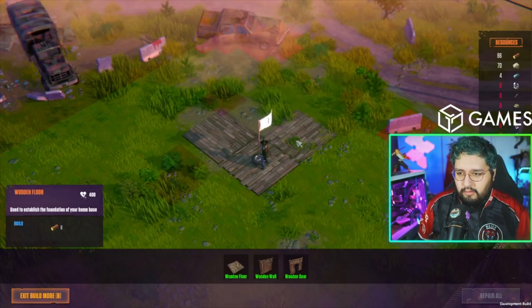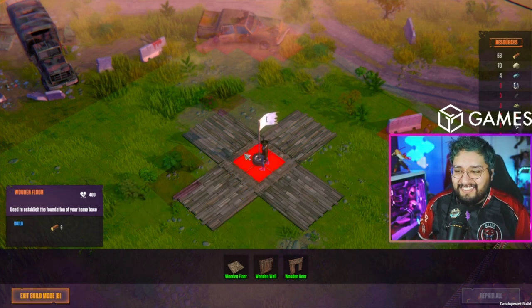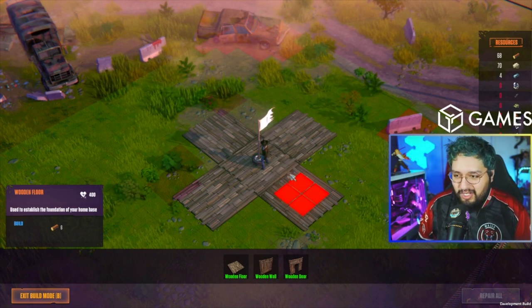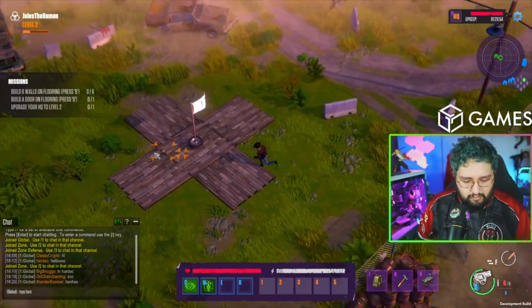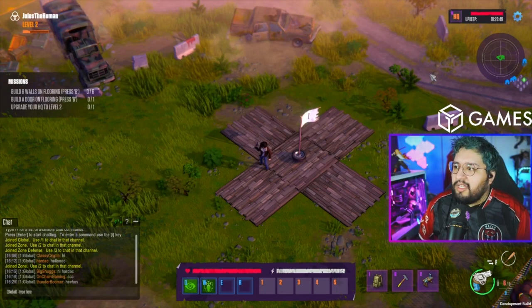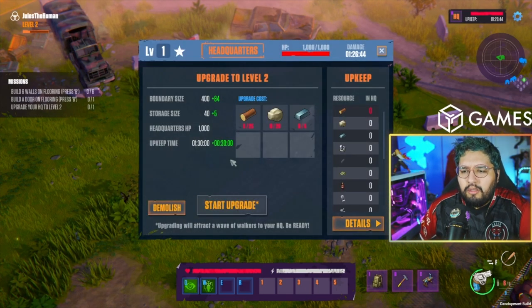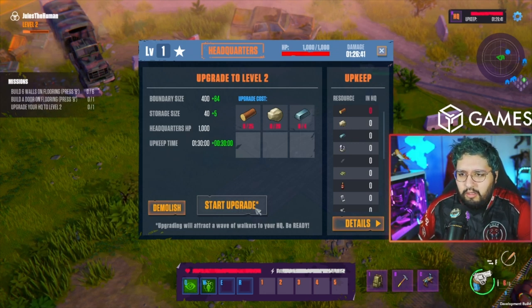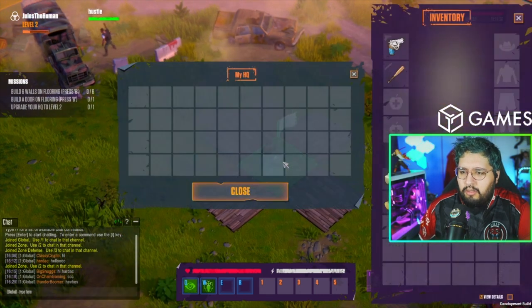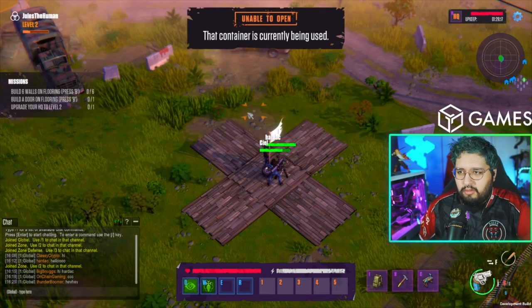As an NFT owner you get some in-game benefits. Let's go — I have 68 wood! If you've built an HQ, on the top right of your screen should be your HQ health. If you click on it there's a UI showing info about upgrading and repairing. If you want to repair your HQ you can click on the flag inside your hut — it's basically like an inventory or a bank where you can slot resources.